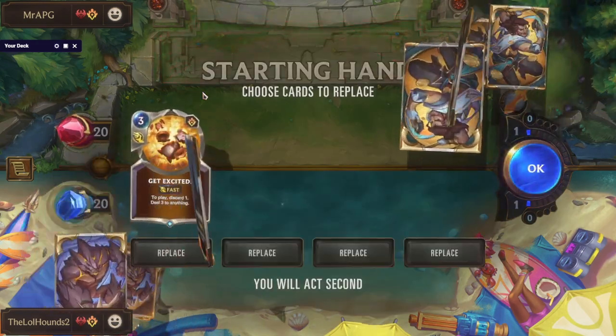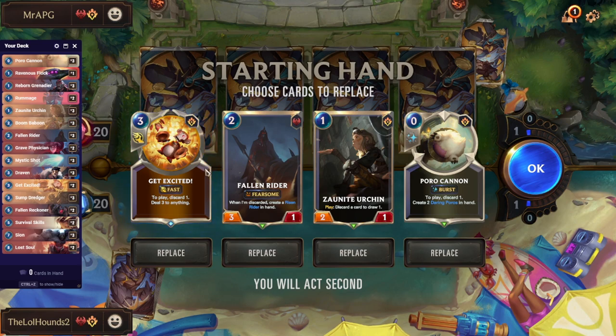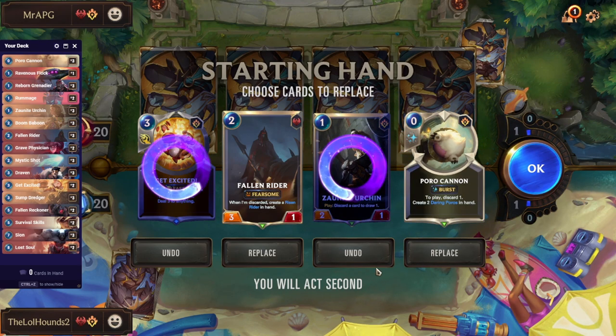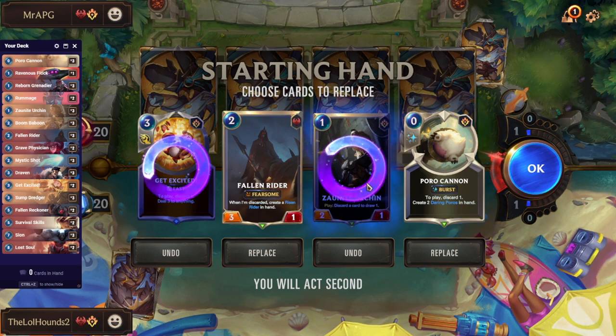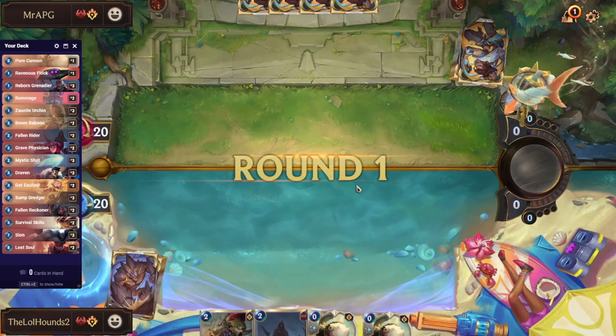Let's hop into a game quickly — I just want to show you the mulligan specifically. Here's the deck. We're looking for one discard card and one discard fodder card, and you can see we've got both already. We're playing against a Teemo deck, so Porro Cannon is actually better than Zornite Urchant here. We don't want to keep both discard cards — we'd rather look for Draven instead.